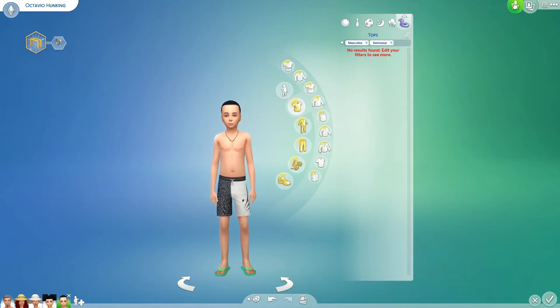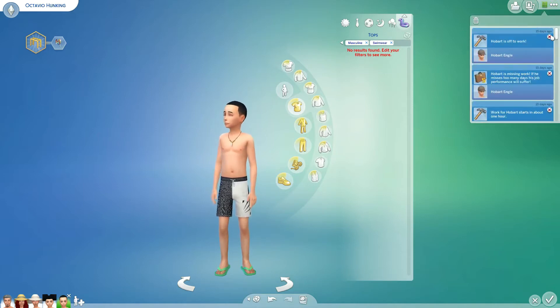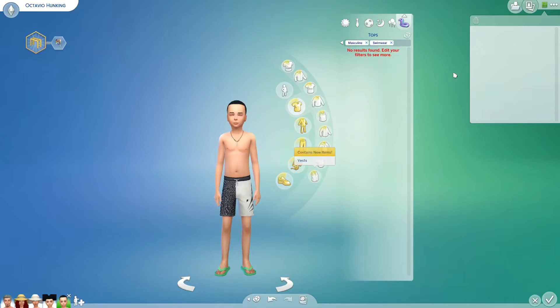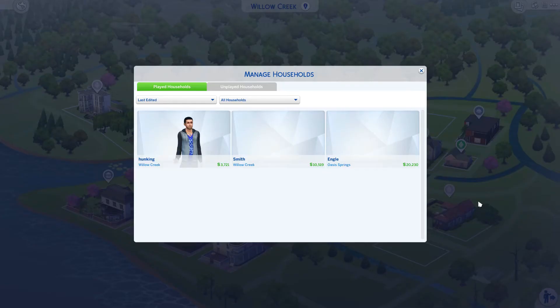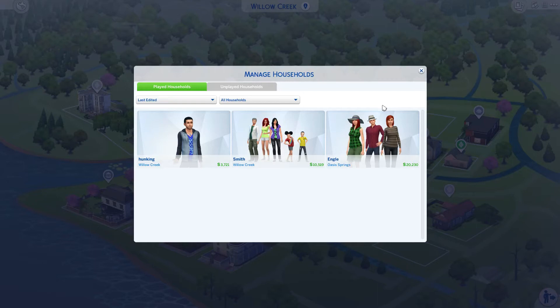I think everybody is good to go. Save the household, open gallery. 15 days ago was the last time that I did anything — it's crazy guys. We're going to clear that. So we're going to press the play button. Here's Hunking — this Sim right here is one that my friend, one of my old-time subscribers made, and that's the father of the twins.